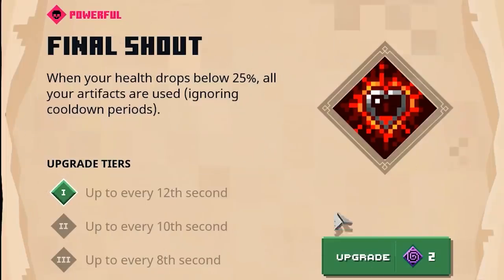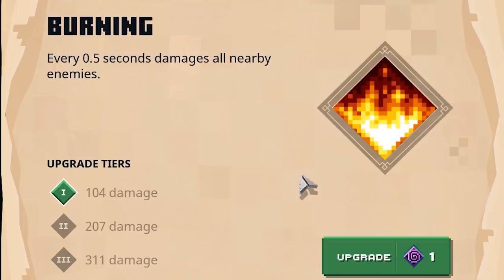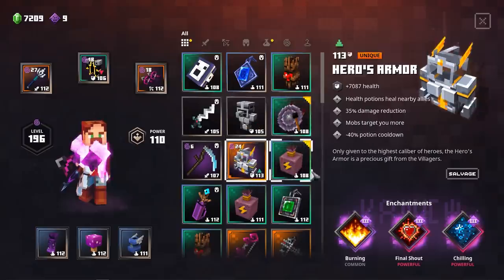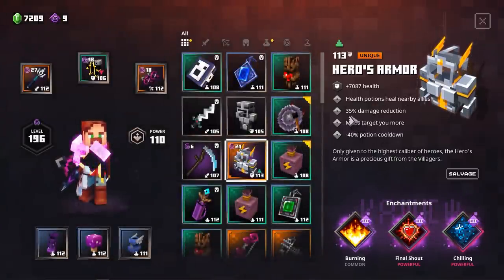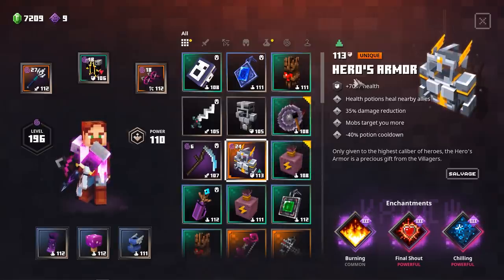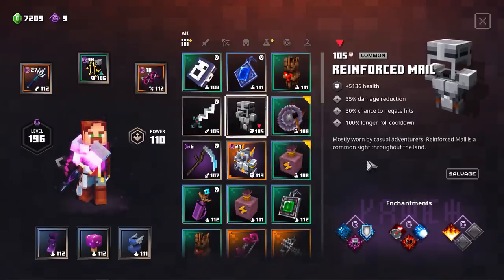Final Shout is the first enchantment you're gonna look for, but there are two more enchantments you're gonna need. The first one is Chilling — this will slow down all the mobs walking towards you by up to 60% at level 3, so attacks and movement speed will be slower, giving you enough time to kill the mobs around you. And how are we going to kill them? Simply by using Burning, which deals a lot of damage to all mobs around you every half a second — 311 damage every half a second at this level. But the armor piece I found, the Hero's Armor, will deal even more: 428 damage. It has minus 35% damage reduction and mobs target you more, which isn't fantastic, but it gives a lot of HP. If you have the Reinforced Mail instead, that works very well too.